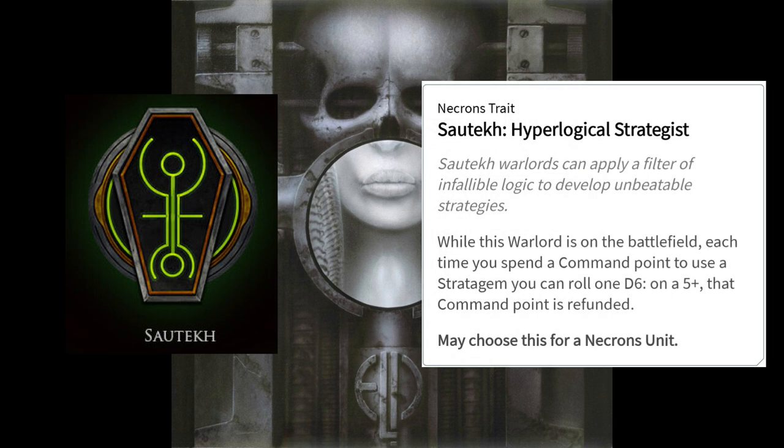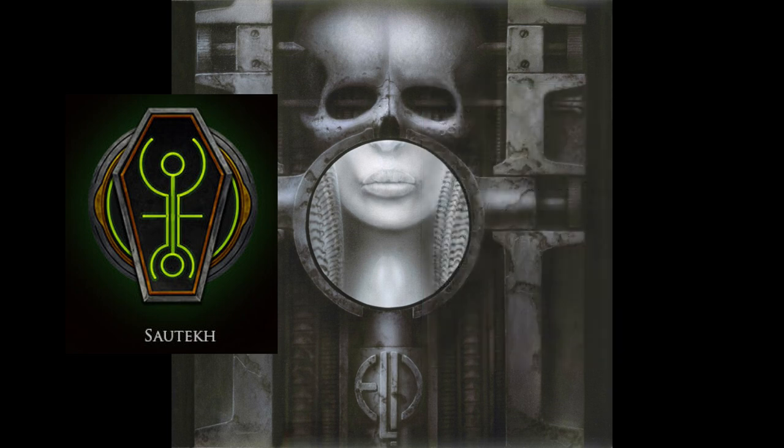Hyperlogical Strategist is the Sautekh warlord trait, and it lets you roll a die each time you spend a command point for a stratagem — on a 5+ you'll get that command point back. The final bonus for the Sautekh dynasty is that you get access to three character HQs that won't break your dynastic code since they have the Sautekh keyword baked into their profile: Imotekh the Stormlord, Vargard Obyron, and Nemesor Zahndrekh.